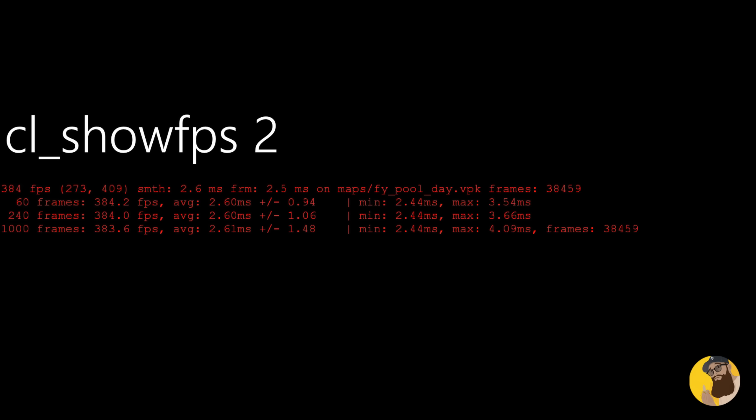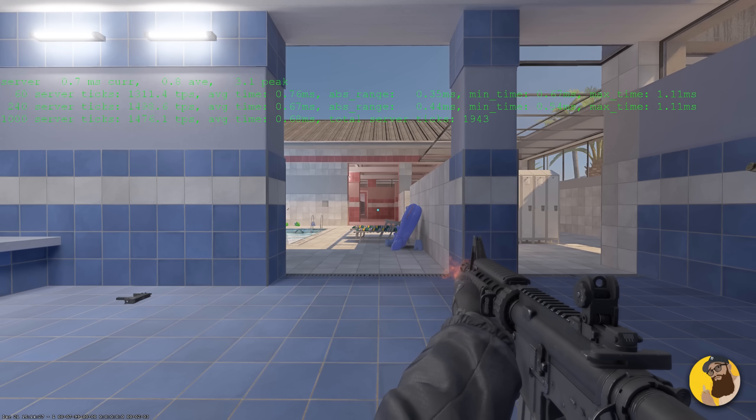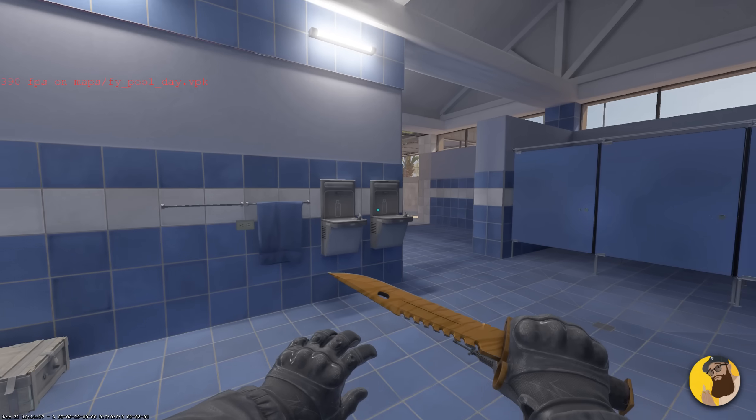This next one is `cl_showfps`, and it's pretty obvious what it does, but a lot of people don't know that you can change this value all the way up to 5 to get different outputs. Number 3 is what I use to analyze the server's tick rate, and I find value 4's average FPS to be more consistent than value 1.